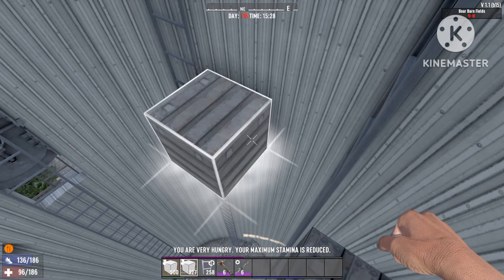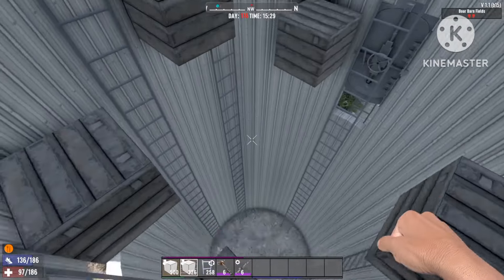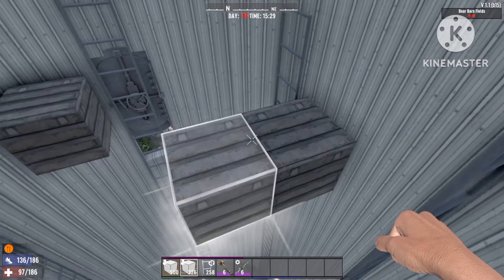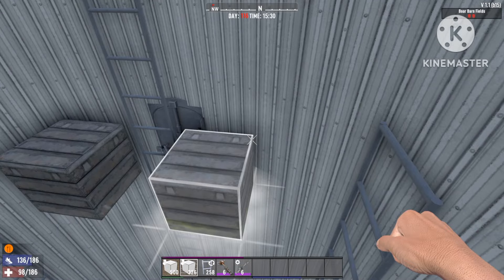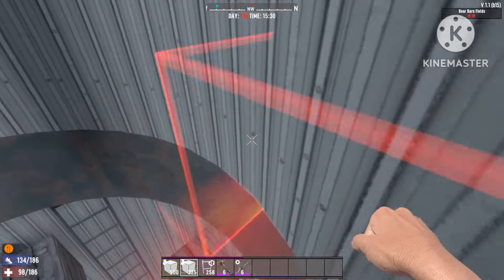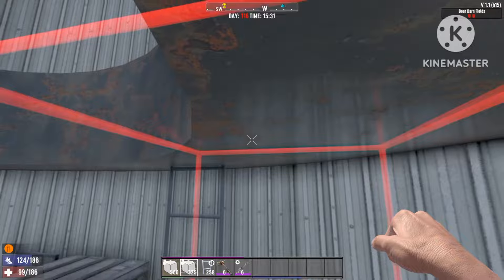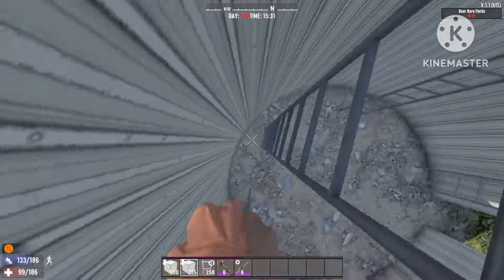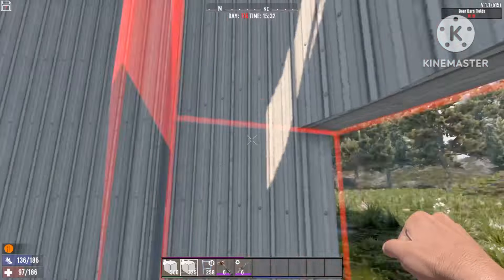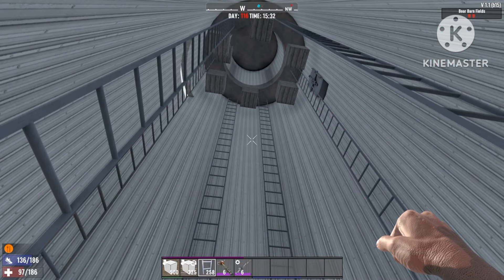Add one more over here, and one more in the middle. That's basically it for the horde base build. I know it looks super simple and it looks like it's not gonna work, but I'm just gonna skip to horde night and show you exactly what the silo can do once you build it like this.